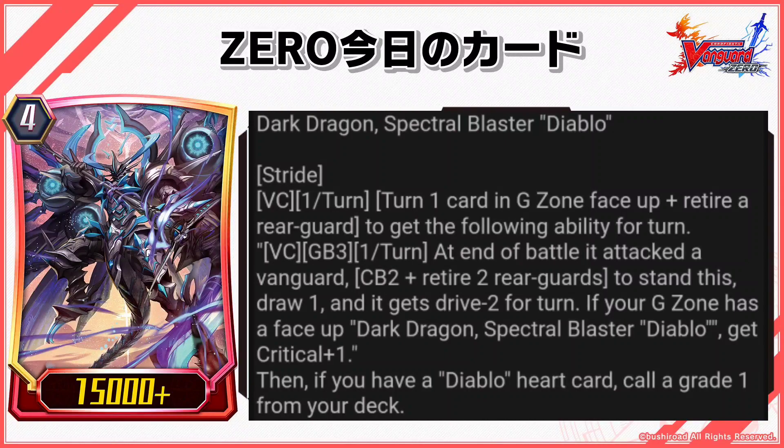If your G Zone has a face up Dark Dragon, Spectral Blaster Diablo, get critical plus 1. Then, if you have a Diablo Heart card, call a grade 1 from your deck.